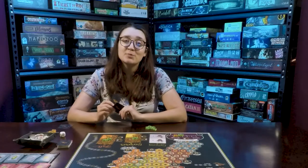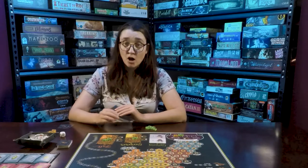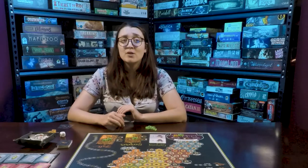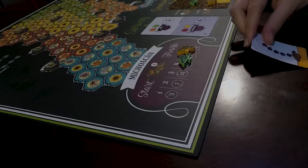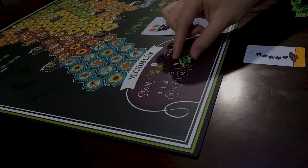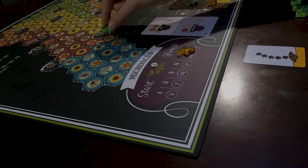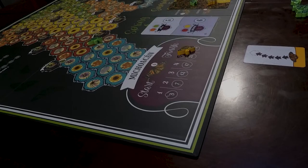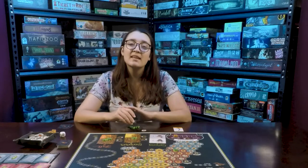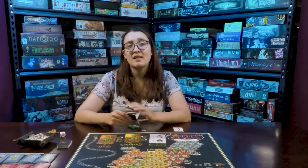To move your butterflies you'll play an action card from your hand. For each butterfly on the action card you can move up to that many butterflies. The arrows dictate the number of spaces you move. You can also move one butterfly multiple times, counting each butterfly on the card as an individual move. At the end of each individual move you'll collect resources.